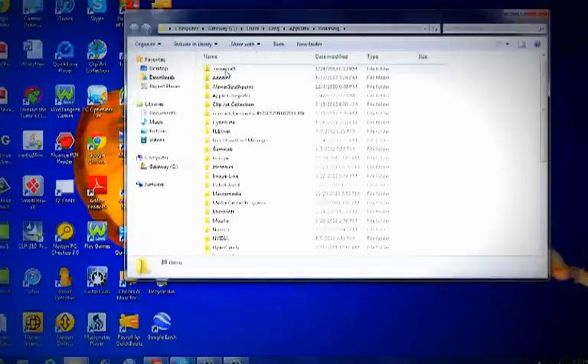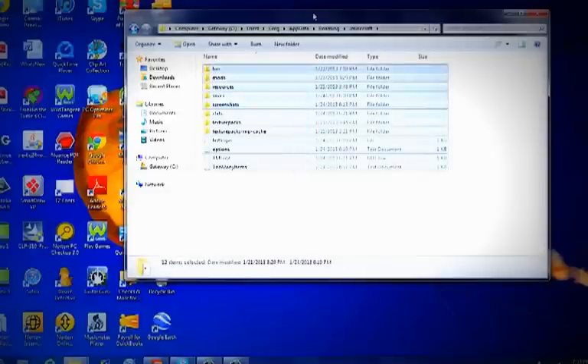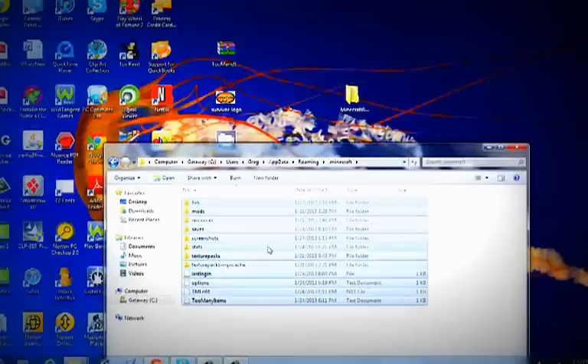Name it 'Minecraft Backup.' And then go to %appdata%, hit enter, dot Minecraft — you'll find that. Then you're going to want to take all of this. I have the Too Many Items mod so you won't see that unless you have it. Take it, put it in there.